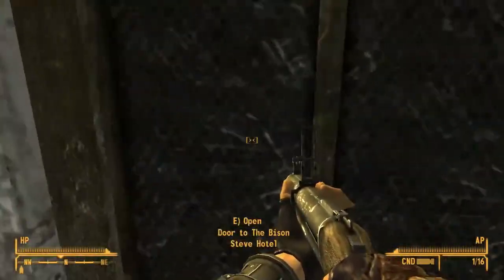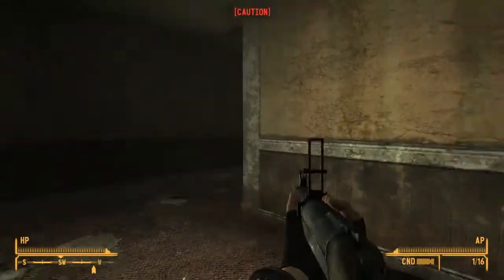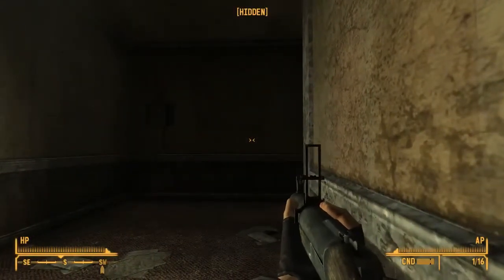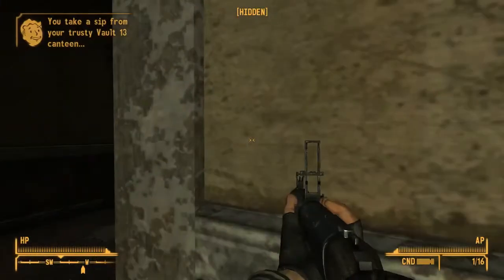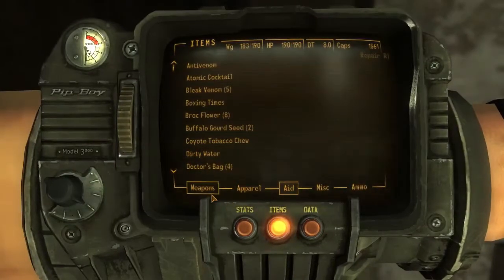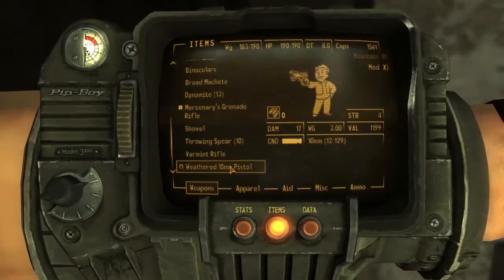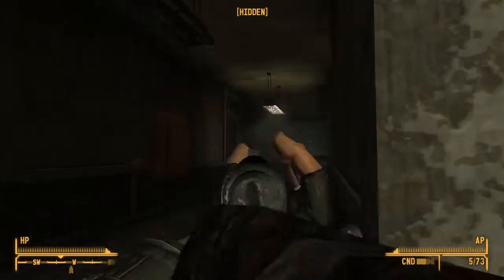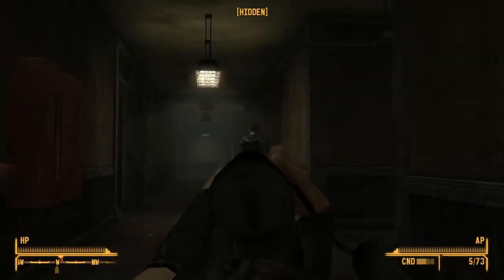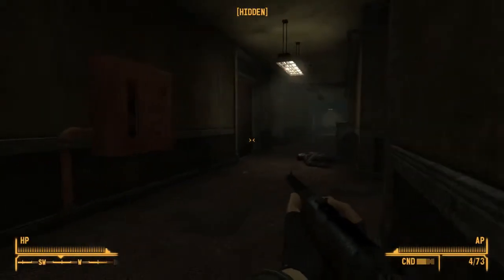I can't ever remember how to run — I should probably look up that control. Here's a door, let's go in here and try to sneak up around whoever is in here. I already know I'm here. Right now I'm in sneak mode — if you have a high enough sneak, you can go ahead and sneak right past people. My sneak is not high enough yet. Let's try the rifle for long range. There he is — I got him in one shot. That was a head shot!